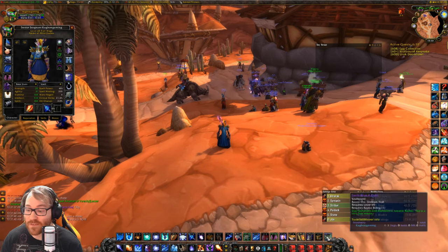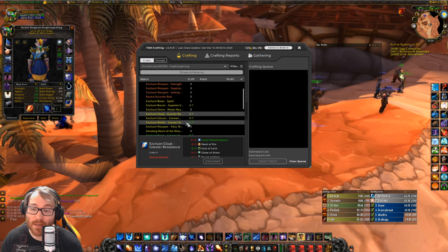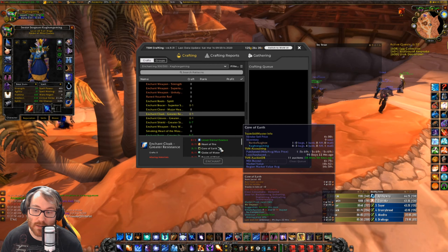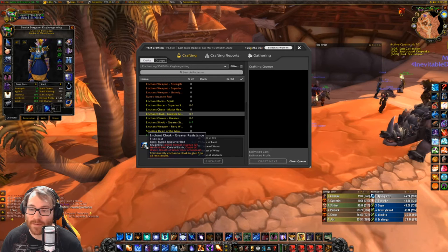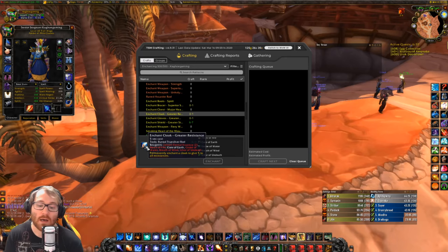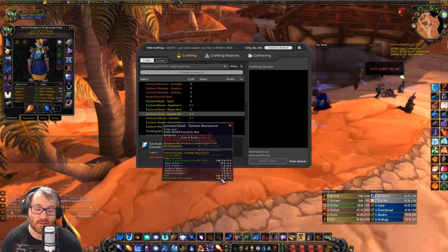You're going to get the cape enchant from an enchanter. Luckily I am one, so I don't have to find anyone. Here are the mats: two lesser eternal essence, one heart of fire, one core of earth, one globe of water, one breath of wind, and one ichor of undeath. This is all pretty cheap. Running it through TSM right now, it shows at four gold and 50 silver. The eternals are the most expensive part by far.